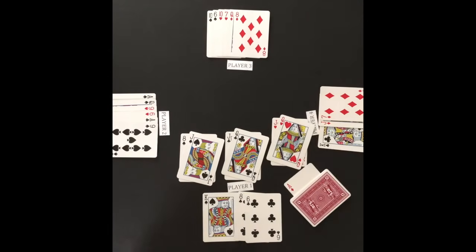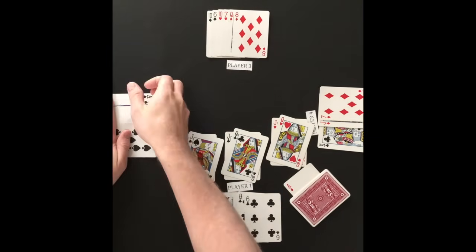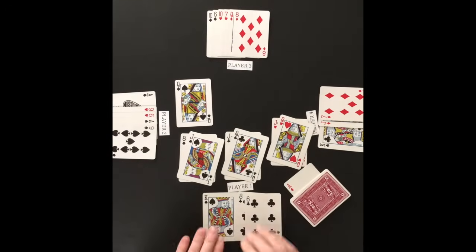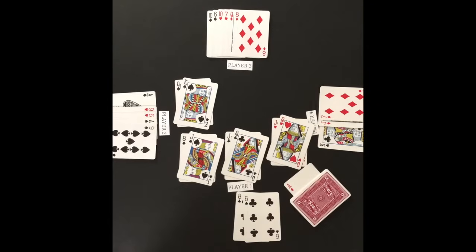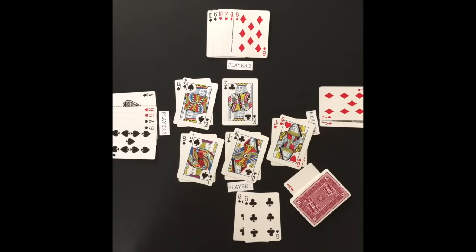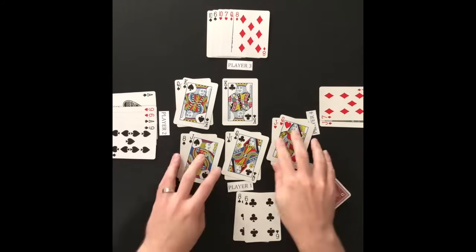Player 4 passes on attacking player 1 further. Play moves clockwise to player 2 who will add an attack. Once player 2 is done attacking, player 3 would have an option to attack. The attacking option returns to player 4 once player 3 is done attacking. Attacking continues clockwise until 6 attacks have been made, all attackers pass on attacking, or the defender is unable to beat an attack.